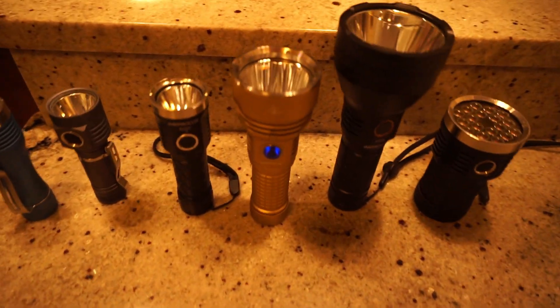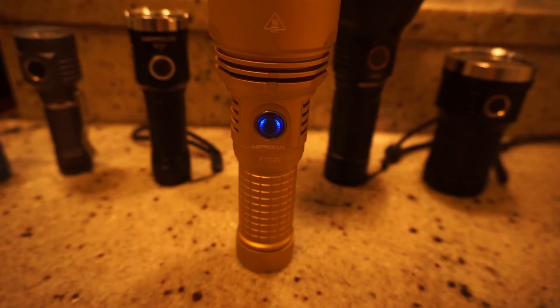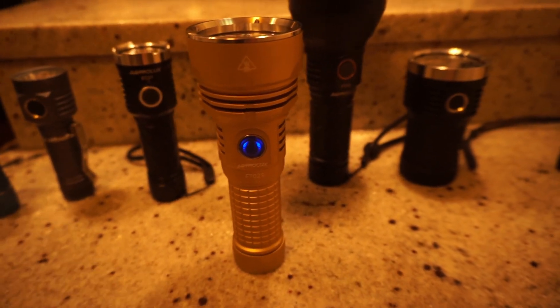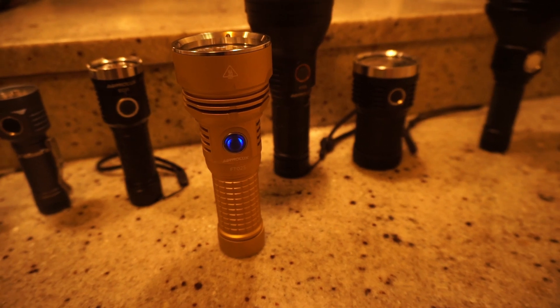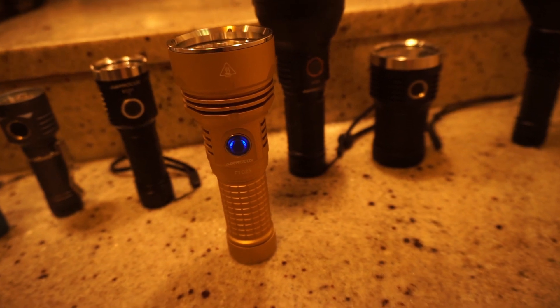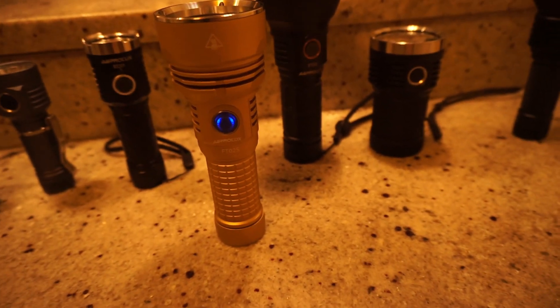Unlike the other lights in this comparison, this light is actually using 4 emitters instead of 1. I opted for the SST-40 5000K, which will produce 7,000 lumens and 102,000 candela. The other option is the XHP50, which will produce around 11,000 lumens and 70,000 candela — so you get a lot more light, but not as much throw.